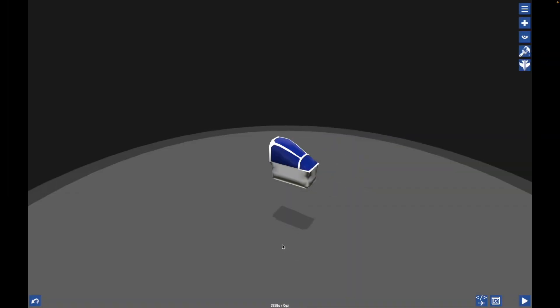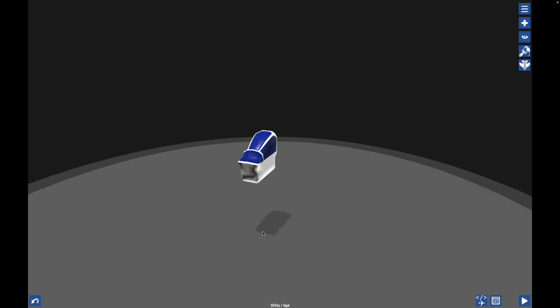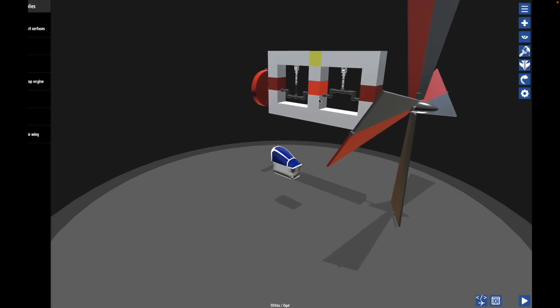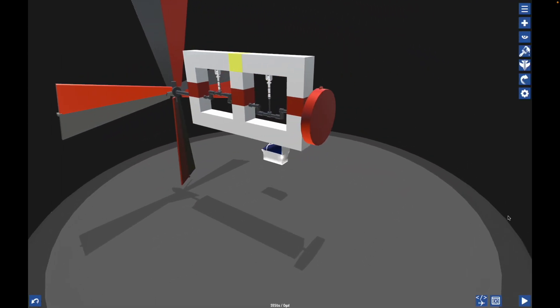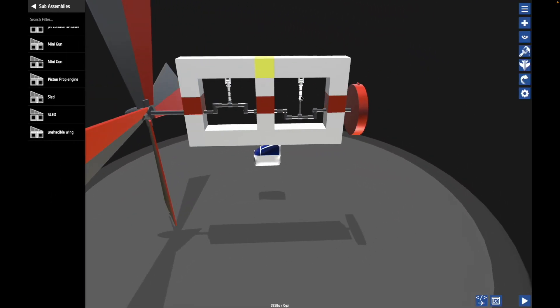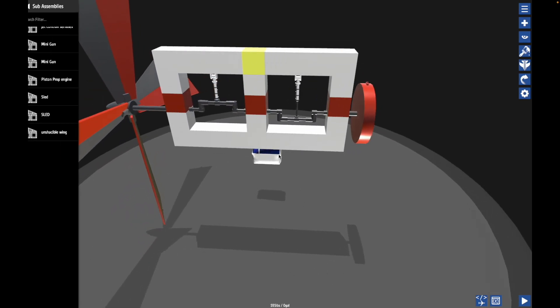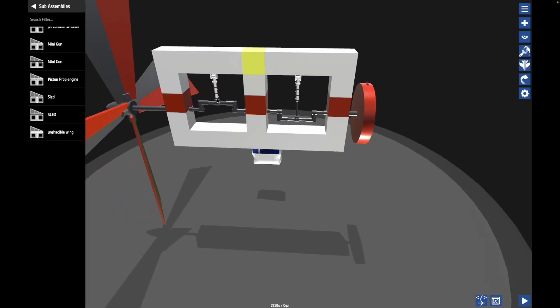Hello folks, today we're gonna be making a more efficient piston engine. In prior videos I had made stuff like this. This is about the most complex engine I've made — it's an inline two. It has a firing sequence, well, it doesn't really have a firing sequence, but basically they're offset 180 degrees, so when this one's going up this one's going down. That works — it gives you more torque than a single cylinder or single piston.